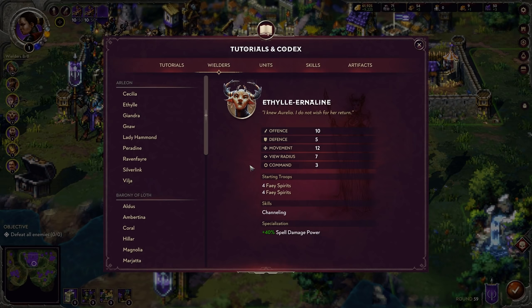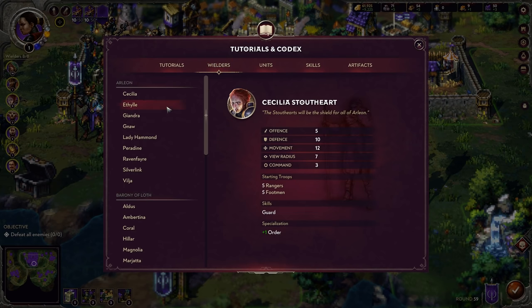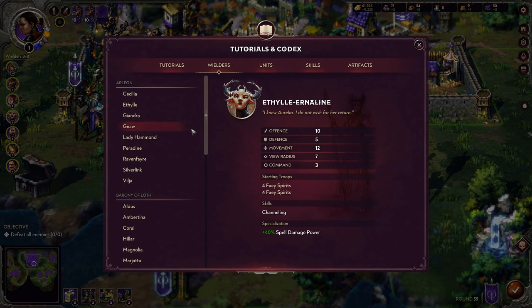Athel is another really strong character. She starts with 4 Fae Spirits — which are, as we talked about, very glass cannony — and has 10 offense plus Channeling as well as an increase to her spell damage. At the first level, Channeling gives a 70% bonus to spell damage power, which is substantial. If you want to cast a lot of spells, Athel is really good at that. Just be mindful that Fae Spirits are going to fall apart quickly in the early game.